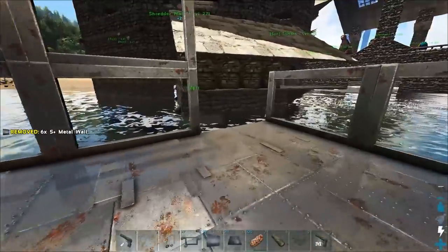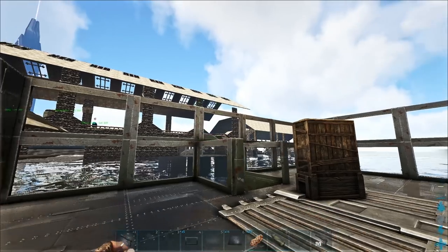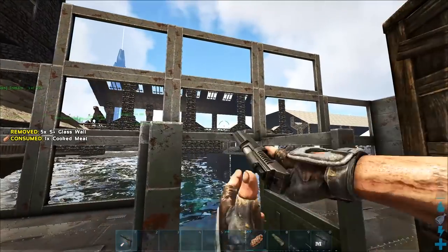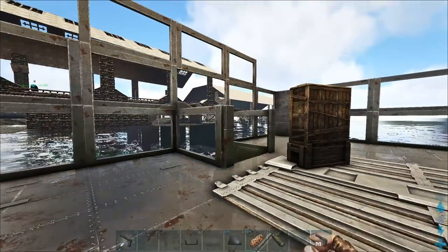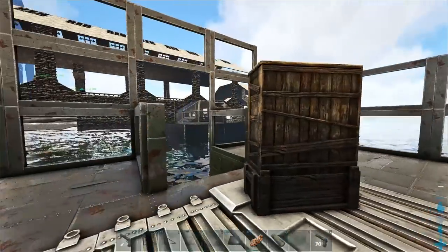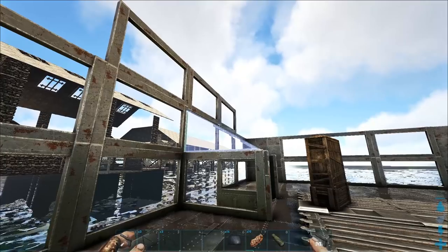Let's get some metal walls in here and the rest of these walls too. I'm trying to think of how I was picturing this. We're getting a little bit glitchy on the raft by the way — if you see some weird glitchiness where it's sliding to the side, it's just something to do with the structures.